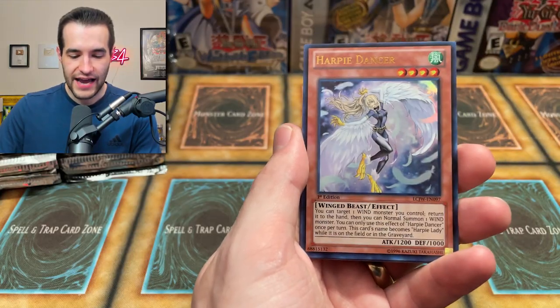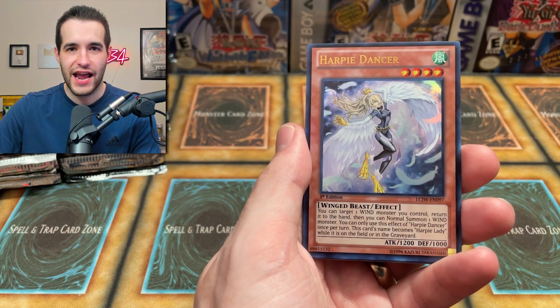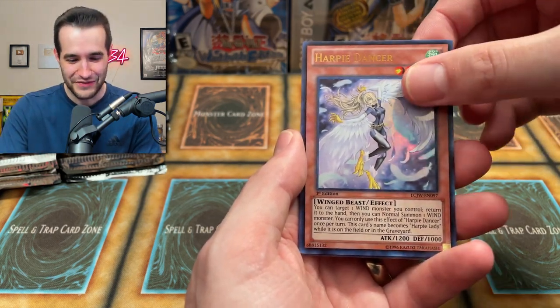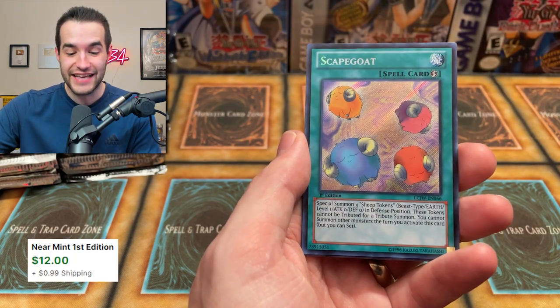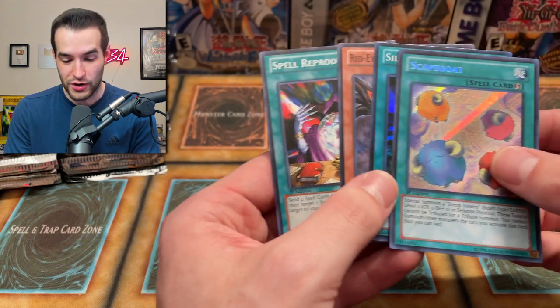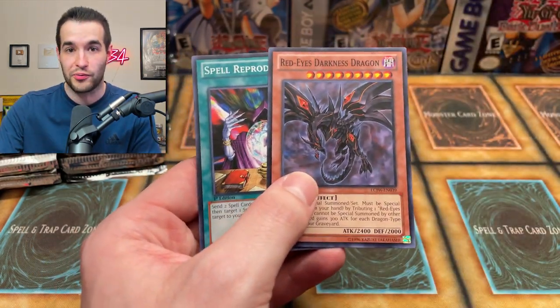That thing's crawling over it — did it crawl over the camera? I'm being attacked by an ant. My face cam — there's an ant crawling all over it. It might have crawled across the lens, which is pretty funny. Harpy Dancer. And a Scapegoat Secret Rare with a Silent Doom. Scapegoat is pretty big — that's a really nice Secret Rare printing.